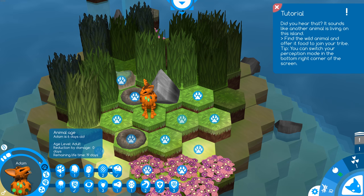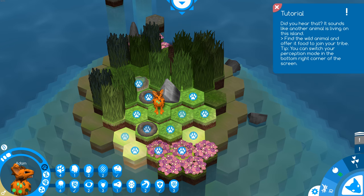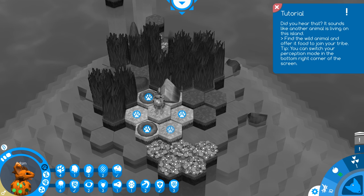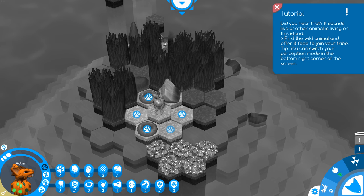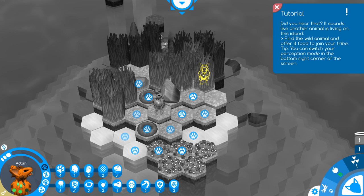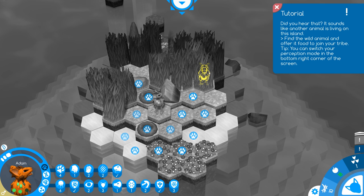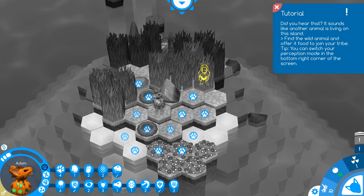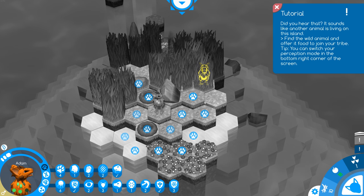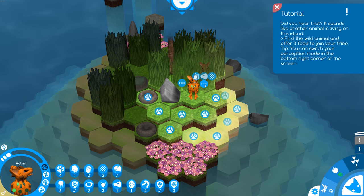Get everything done you can before they die. It's telling us we can switch perception mode, which is actually really useful. We're in mode 1 right now. If you hit 2, you'll see the smelling perception overlay on the bottom right. And if you hit 3, it's the hearing one — so we can hear something hidden in the grass, which is our mate Eve. It's funny that they used Adam and Eve as the two names, since this is a game about genetics. We'll go back to 1 just because it's nicer looking, and we'll move over towards Eve.